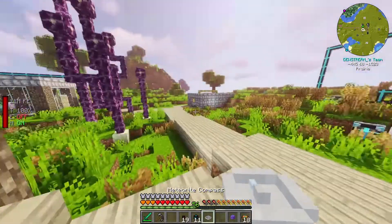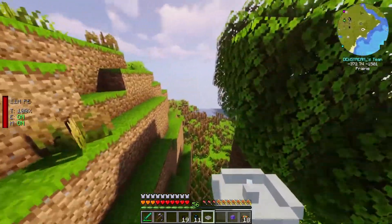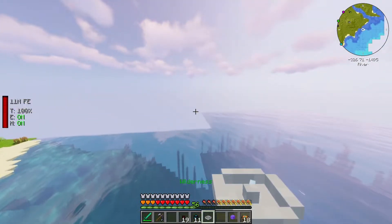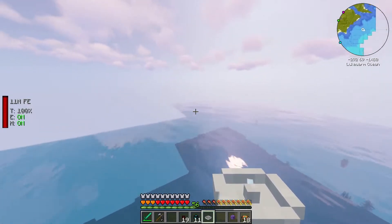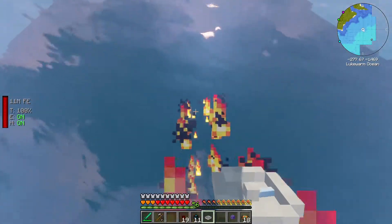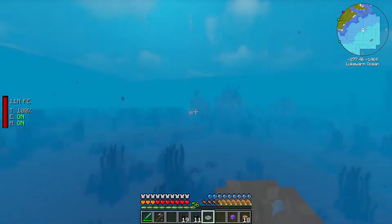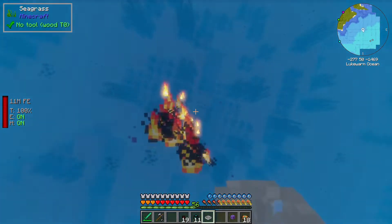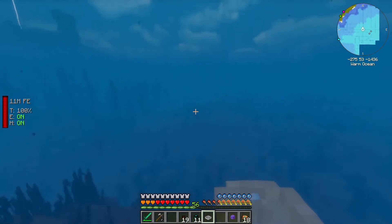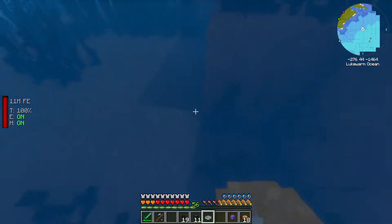Meteorite compass — and I guess there's a meteorite this way. It's bugging out a little bit. Maybe it's just to stop you from traveling insanely fast and destroying your server with worldgen. It's spinning like crazy — does that mean it's below us? I don't know. There also seems to be a sunken village here. It seems to be going crazy in this location. Let's maybe check this out a bit.